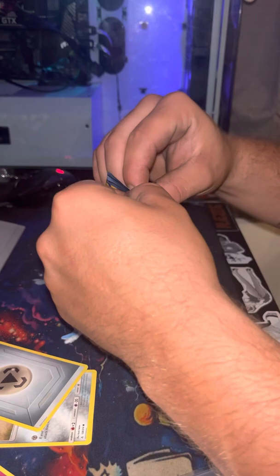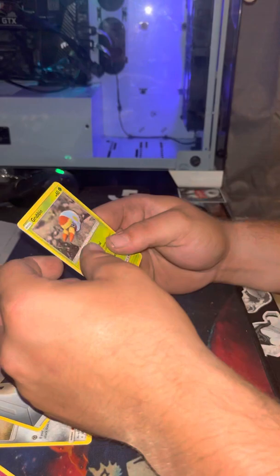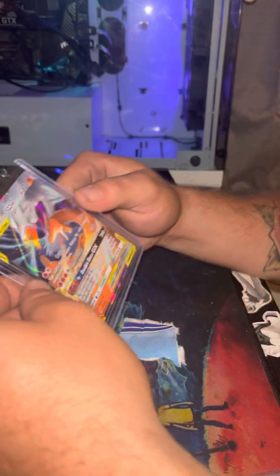Last pack magic, guys — last pack magic. Come on. Grubbin. Ghastly and eight energy. Oh my God, but that pull though. That pull. Holy crap. This is unbelievable.